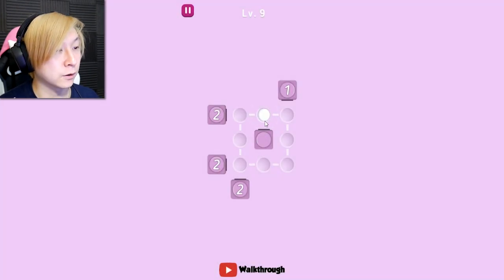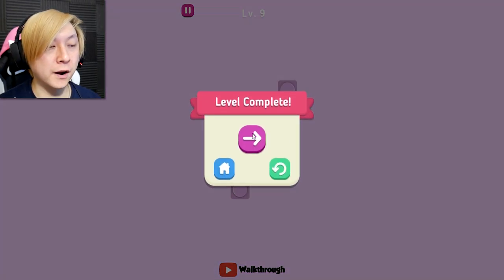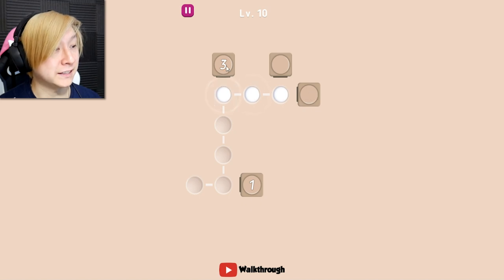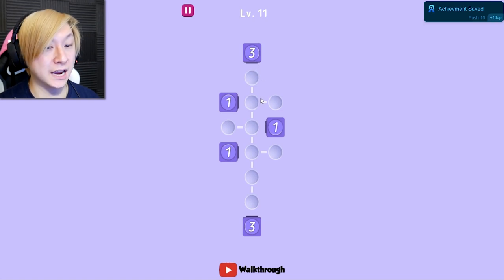So one is going to go before any of the twos, but then this two goes, then this two, then this two, and then one. Using the leapfrog mechanic and matching the number of balls to exactly how many slots they have to fill — this is going to allow us to beat these very easily. These puzzles are going to stand no chance for me. That was already level 10; we're already a fifth of the way through the game.